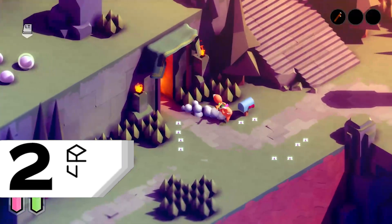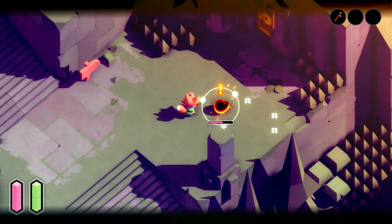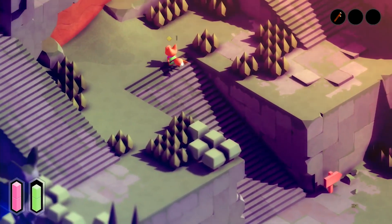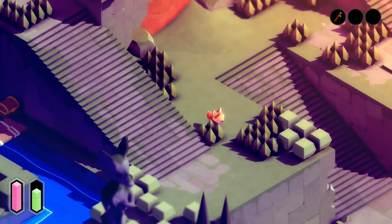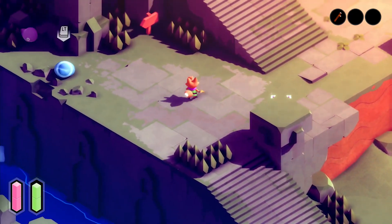One of the first few pages you'll find will tell you how to run, which allows you to get around a lot quicker and uses less stamina than rolling everywhere. To save you some time, we'll just tell you here: to run, you just need to hold the roll button after you've finished rolling. On Xbox, this is the A button.